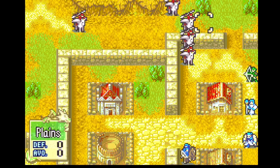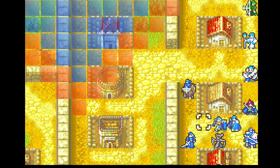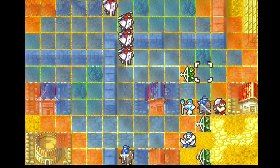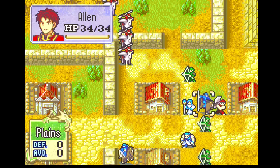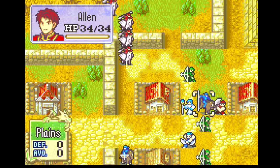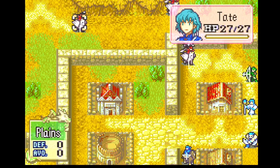Tate did not move. So at this stage in order to recruit Tate, I could try to get her to go south, but it's pretty likely that I'm just going to have to kill some of these Pegasus Knights, especially if I still want a chance at the Orion's Bolt. Or maybe I'll rescue some of these archers. I'll deal with this stuff, and when we're ready to recruit Tate I'll come back and we'll talk about her as a character.